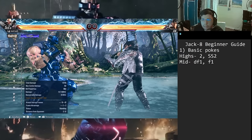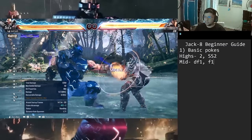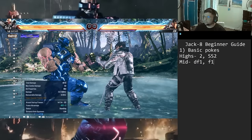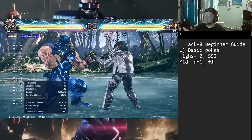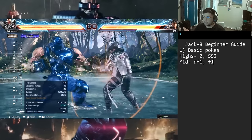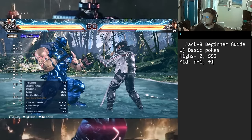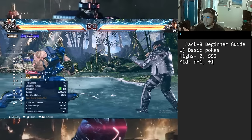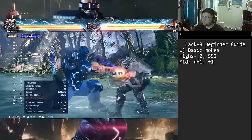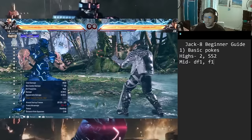Forward 1 (f1) is one of his best mids — same 14 frames, 13 damage, but the main thing I love is the tracking. It's a pseudo-tracking move, so you want to spam this hard. It'll track left and right and hardly ever gets sidestep. Plus five on hit, minus six on block — solid poke. It has a great new extension: f1,1 is natural combo at 38 damage. At 14 frames this is a natural combo, so you can use it as a punisher and catch them pressing after the first hit.